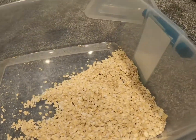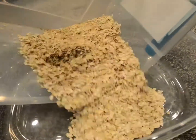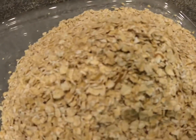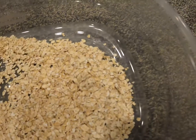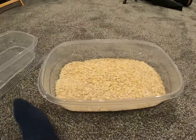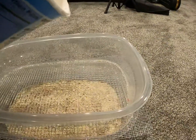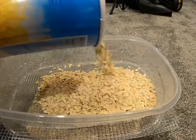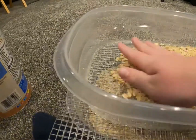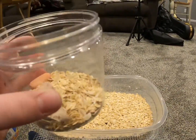Alright, so the first thing we're gonna do is put all the baby mealworms into the bottom of the container. Pretty self-explanatory. Alright, there's nothing left — spread these guys out. You can see there's a bunch of baby ones crawling around, which is good. We're gonna spread these guys out and add a little bit more oats, just a little bit to add to the coating. Now for the top container, we are just going to add some more oats — you really don't want that many, but enough to cover the bottom. That should be enough, because you still have to add the oats from our beetle enclosure, which we're gonna do right now.